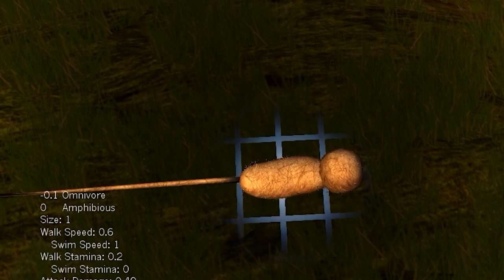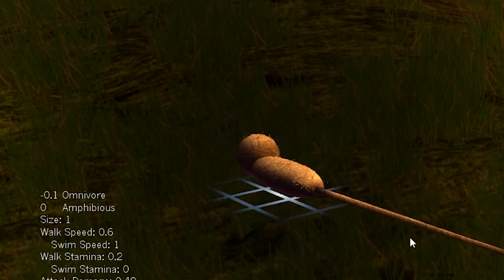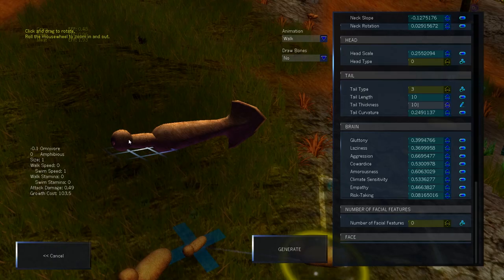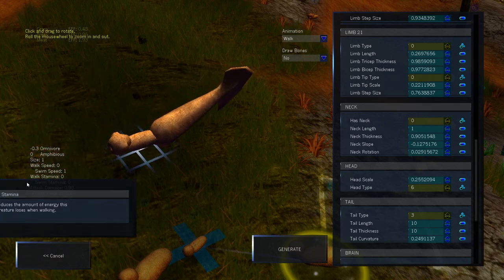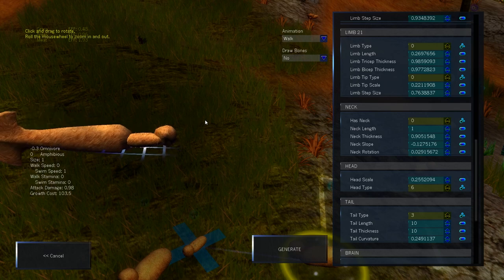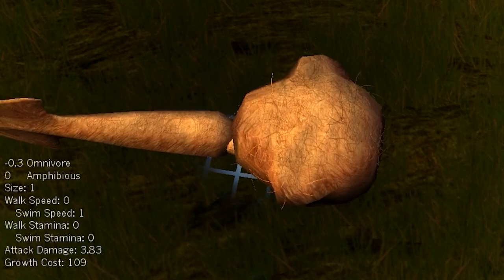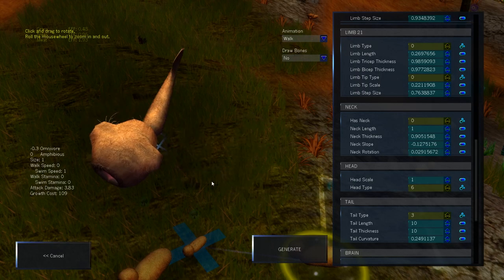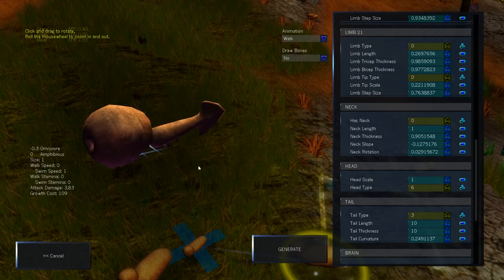I think what each and every one of these needs is a very long and dangerous tail — it's also four times as thick as its own body. That should help it swim if it ever makes it to the water. And it's also going to have a three-part body, because nothing says I'm suffering quite like three body parts, none of which fit together. I really shouldn't be allowed to play with games like this. I've pretty much just created a giant furry tadpole.